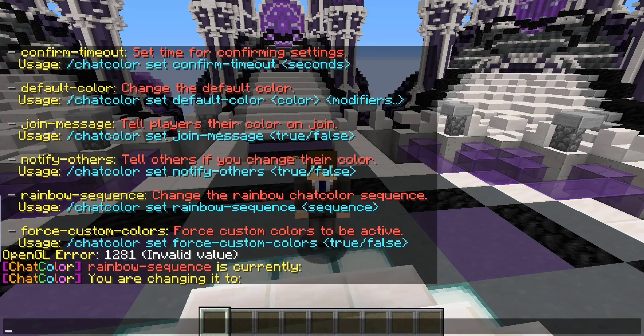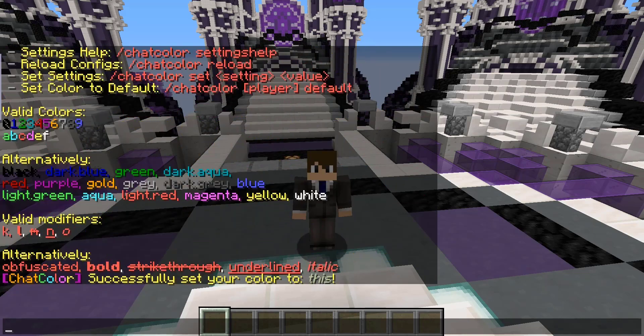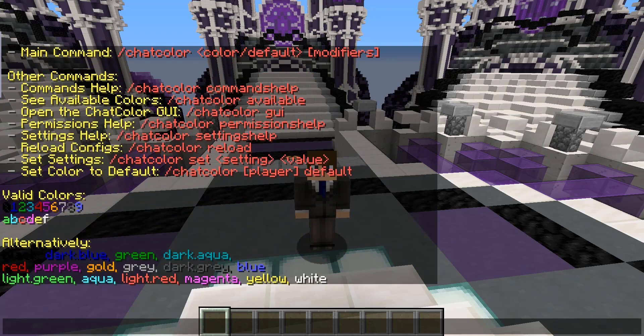color override, default color, join message, notifying others, the rainbow sequence that we just saw, and forcing custom colors. So there's quite a bit that you can edit here.